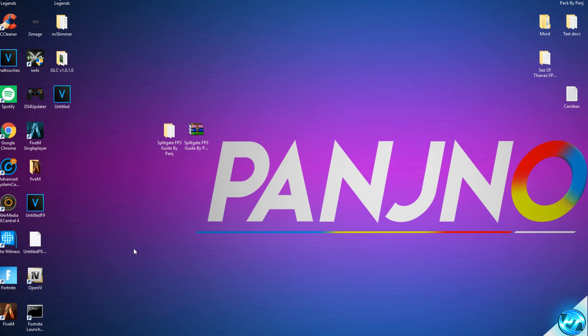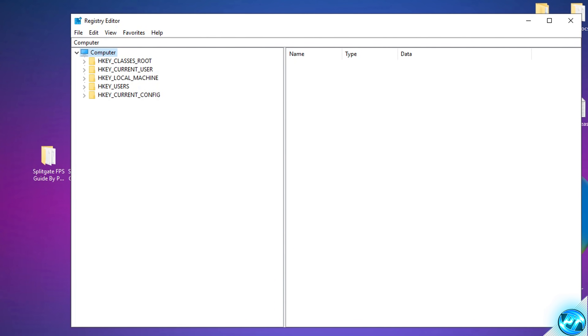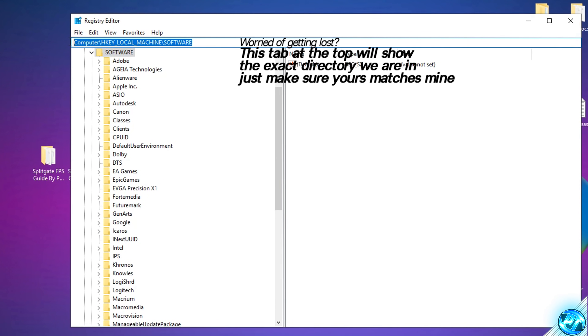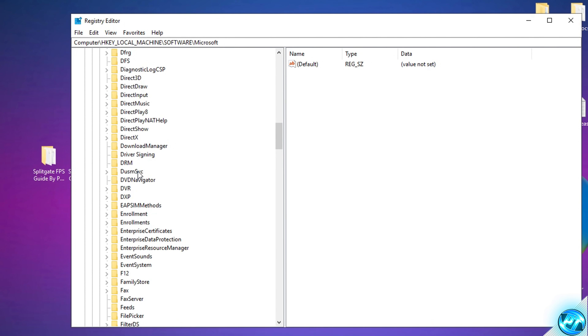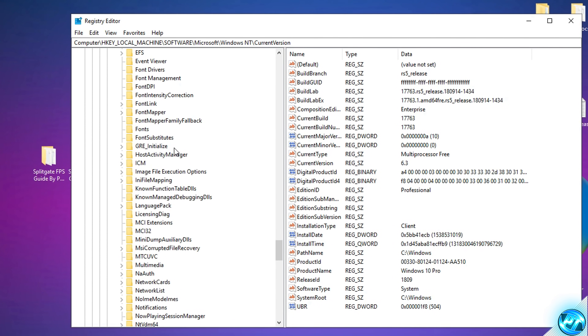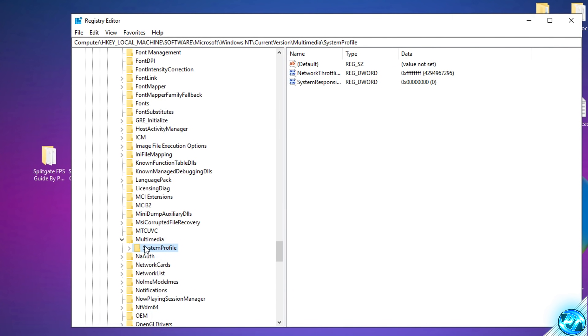Now we'll go into Windows Registry to set games to a higher priority within the operating system. Type Regedit in the bottom left and press Enter. Navigate to HKEY_LOCAL_MACHINE > Software > Microsoft > Windows NT > CurrentVersion > Multimedia > SystemProfile. If you get lost, check the directory path highlighted at the top of the editor. Inside SystemProfile, find the System Responsiveness key on the right-hand side and double-click it.